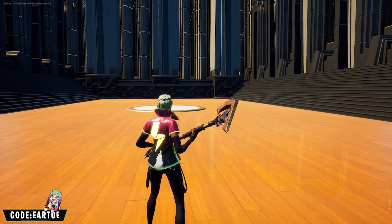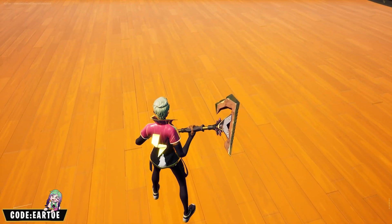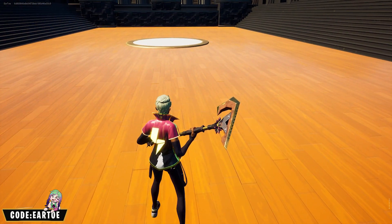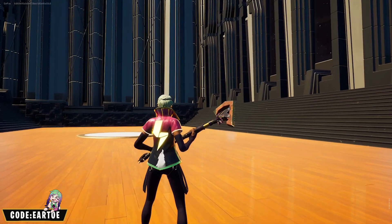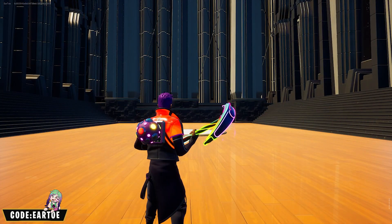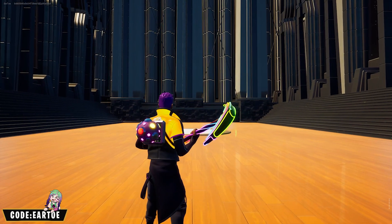I think this is the first time I'm repeating something in this video. We got the Weather Gold pickaxe again because it has a little bit of pink, and for the wrap we have the Kitsune wrap with the Power Pack back bling.